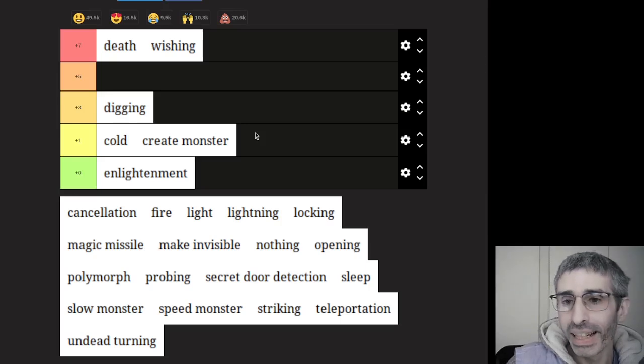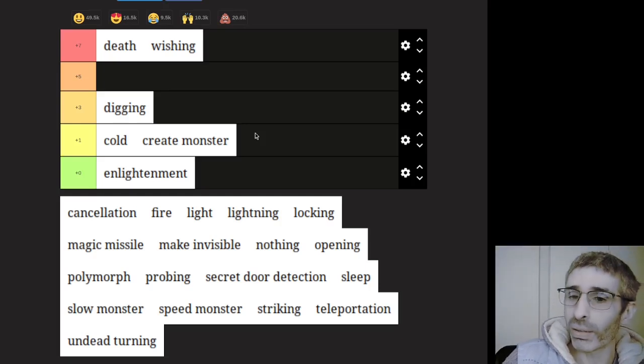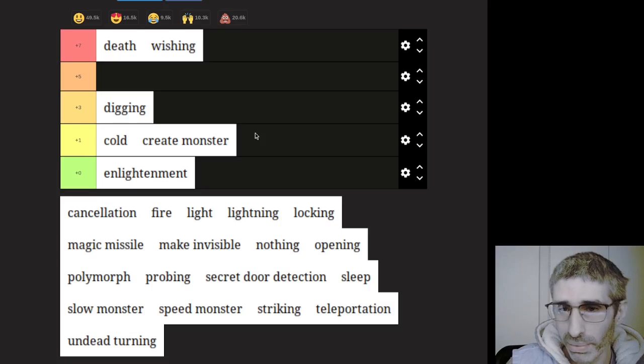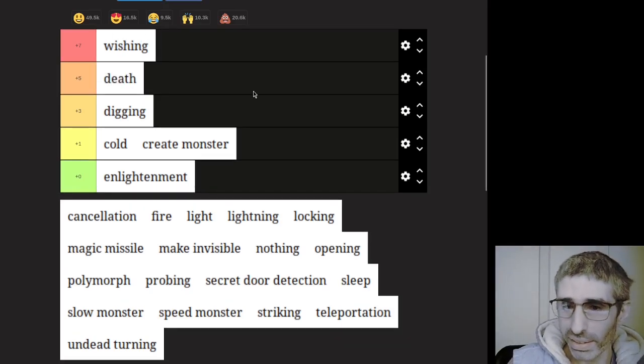Wishing. Wishing is obviously the best item in the game, best wand in the game, because it can get you any of these other wands. You can get the wand of wishing and then wish for three death wands if you want. That kind of obviously makes it the best wand in the game — it's the most versatile item in the game. I think wishing needs to be in a tier of its own.